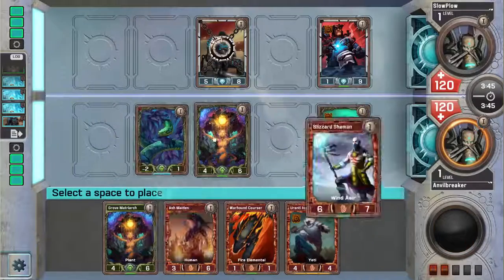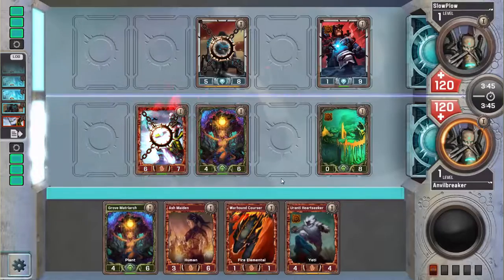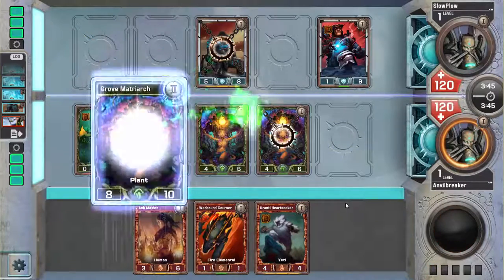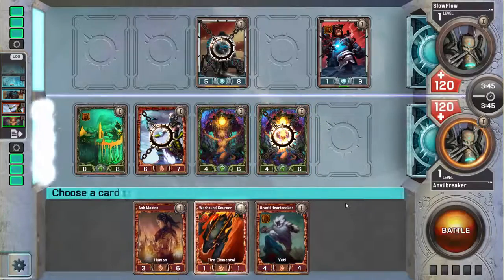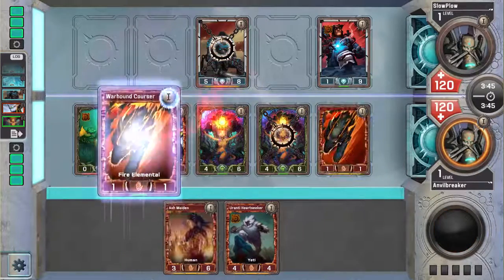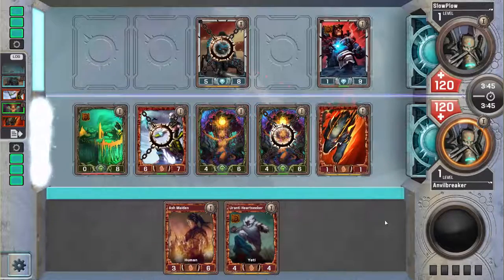Maybe I play Grubmaeturk and Blizzard Shaman — maybe I play Ash Maiden if I move this out of the way. No, so I move the Living Hive, so it doesn't really matter. I'll just play Grubmaeturk in an open lane and then go to combat.